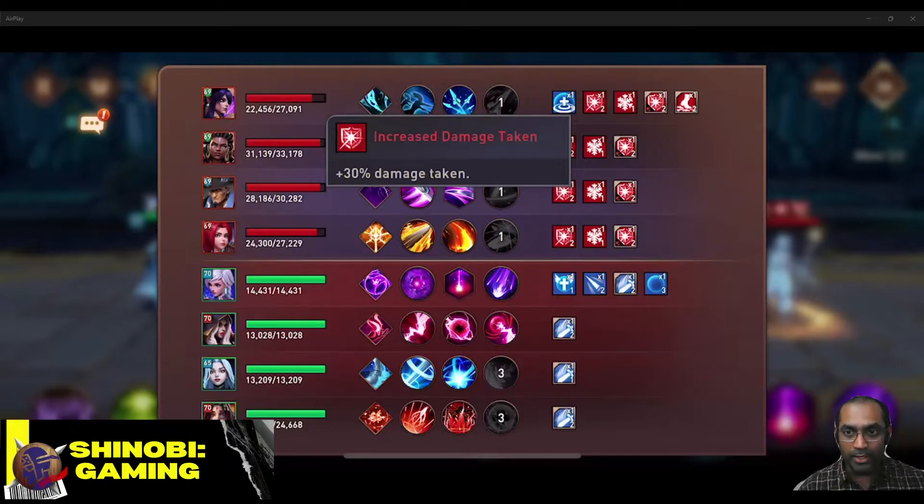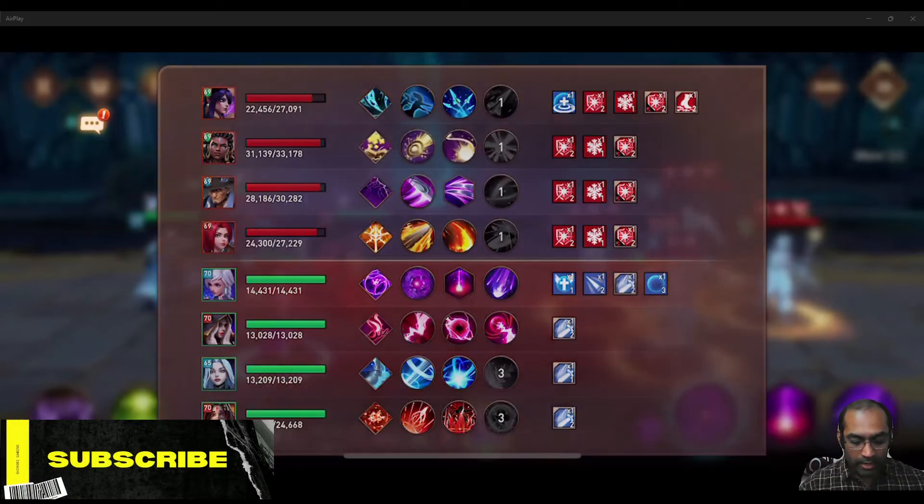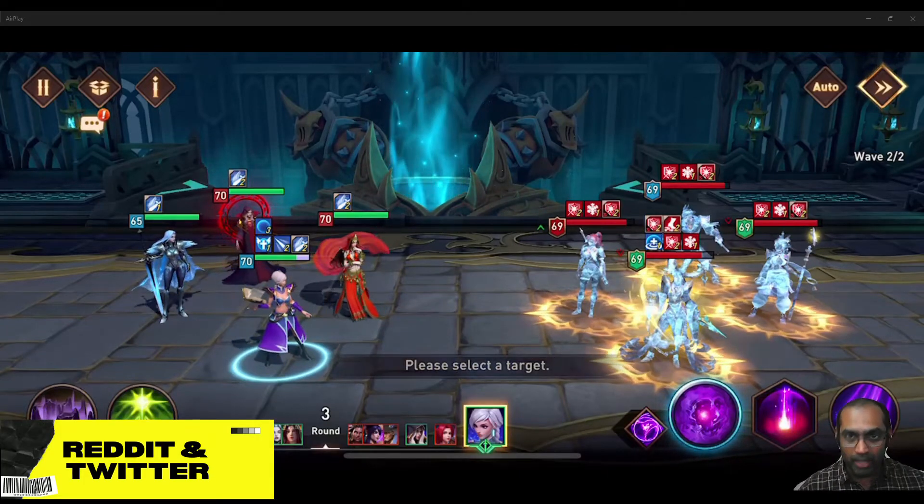Just because you have slow speed on the enemies doesn't mean that they are going to get that increased damage taken. You need to place freeze on them — that places the increased damage taken on them. You can use Florence to apply the basic increased damage taken, using a combination of Florence and other crowd controls to deal more damage. If you are not placing those, they will be taking 50% less damage from you.